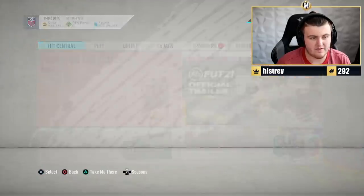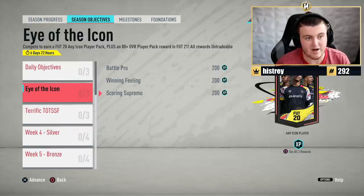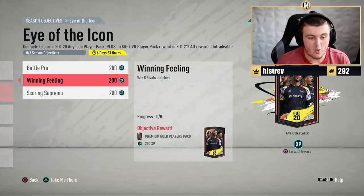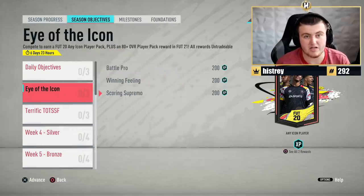I thought I'd quickly highlight this fantastic objective as well. If you ain't doing this objective, do it right now. You get an Any Icon pack in FIFA 20 and an 80 plus overall player pack in FIFA 21, all for, if you're good enough, a maximum of 10 games in rivals. Very, very good if you ask me.